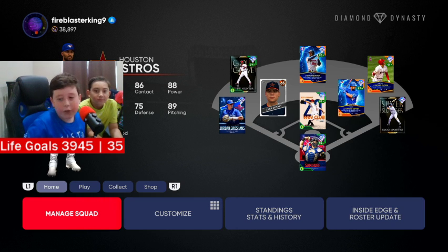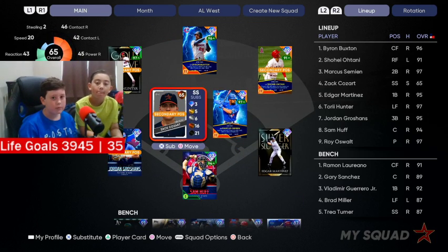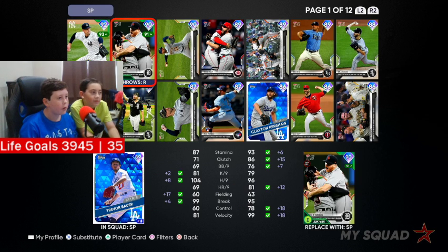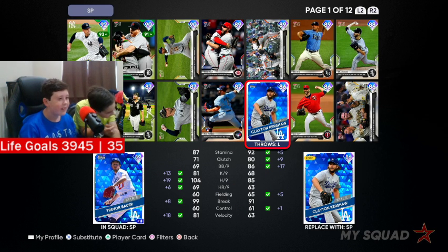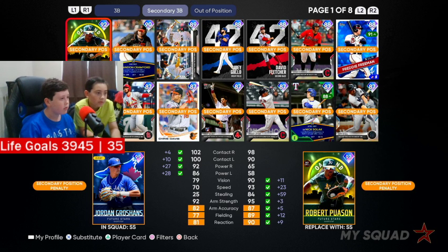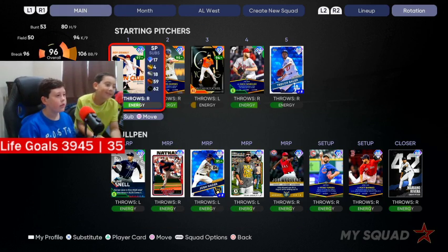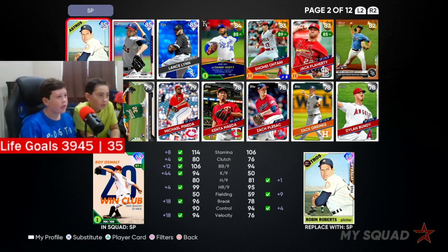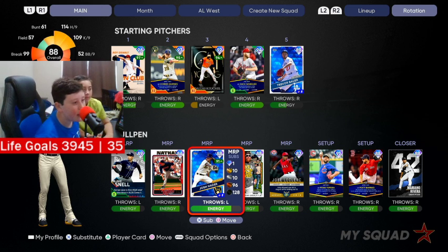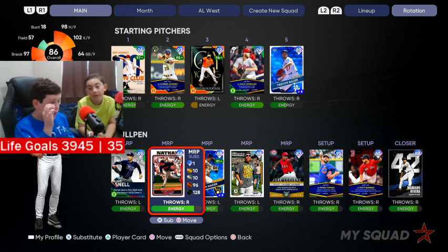We're also going to do a team update to show off what we have. Here's our Trevor Bauer that we pulled, and to prove it we also have our Kershaw and our Freeman. We pulled a Lance Lynn too, and we also got Josh Hader. We actually bought Josh Hader because we couldn't pull high diamonds, but Freddie Freeman is our one high diamond pull.